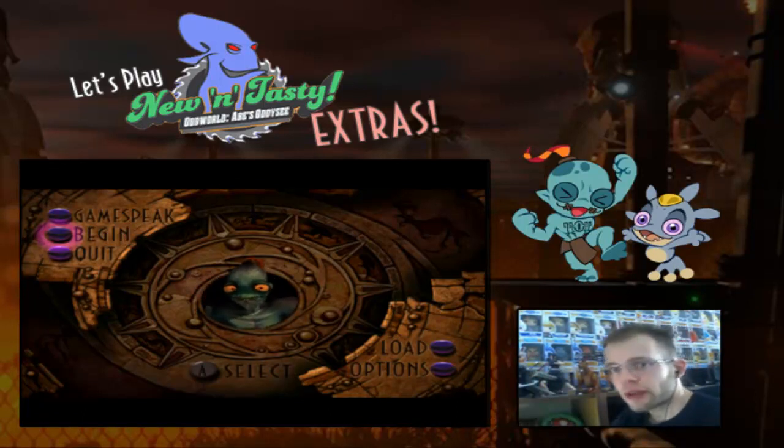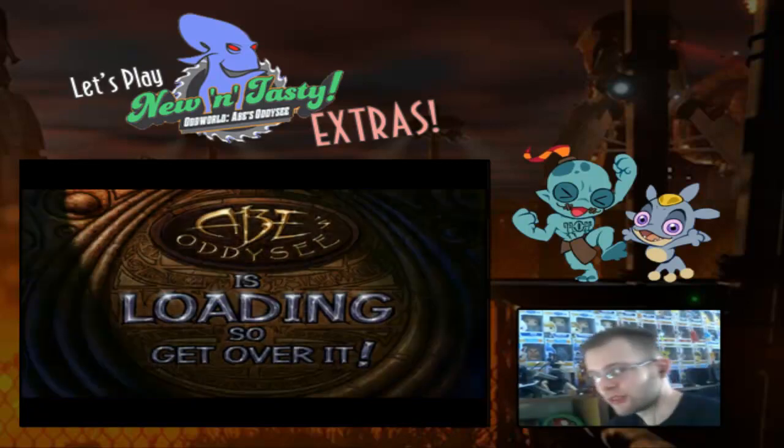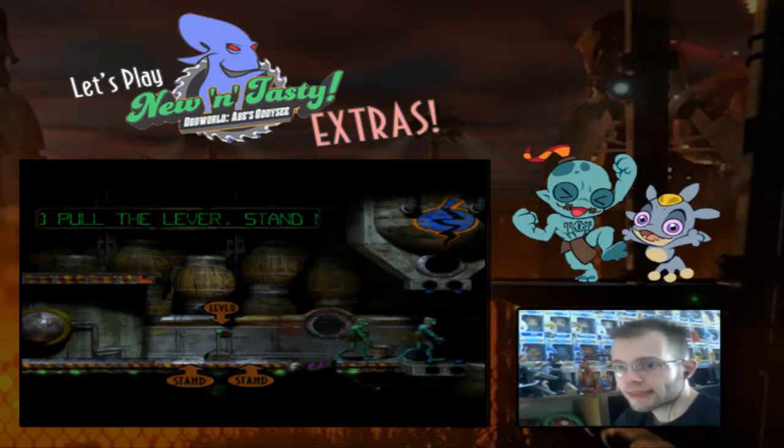And this I think is what the attract mode videos were missing when I did them the first time — now there is actually going to be a proper showcase of content. So I'm really looking forward to showing this all to you. Going back to the PC version for demo 3, you'll notice the trap doors are purple and black instead of red and black.